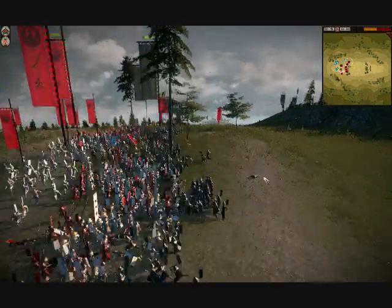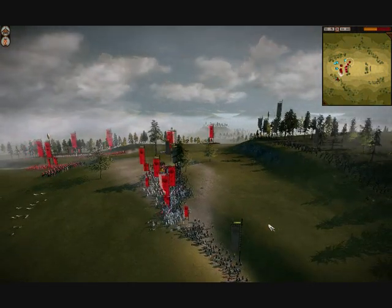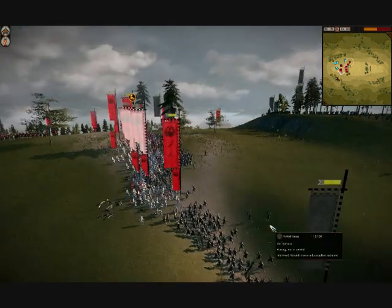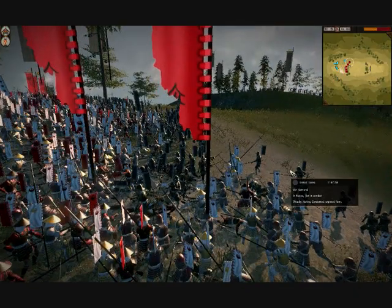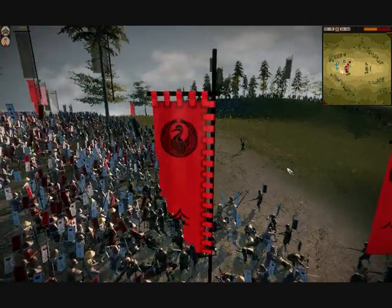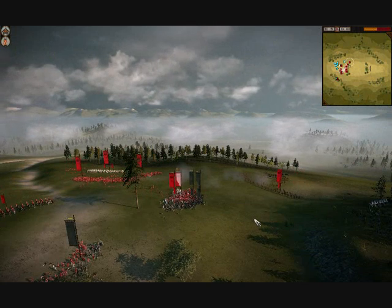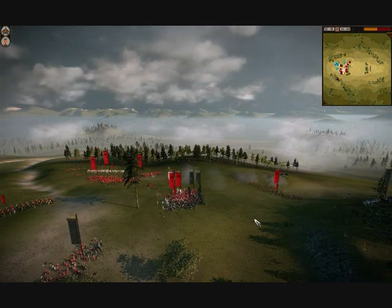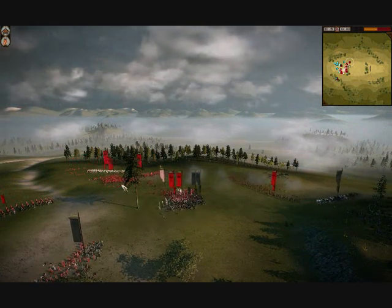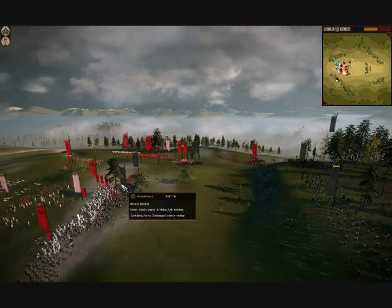I quickly launch my second wave of samurai into the battle now, which should quickly cut down the rest of the enemy, while my archers are just getting little sneaky shots onto them — which seems to be working a treat. Now I've locked the enemy into combat and they can't do anything really, because if they pull back I just wipe out their archers with my cavalry or shoot them with my archers.